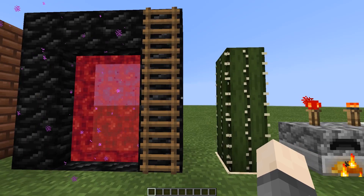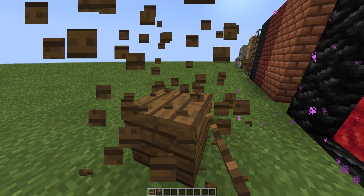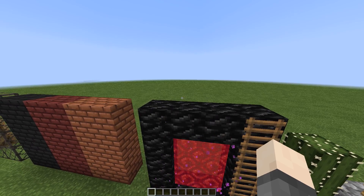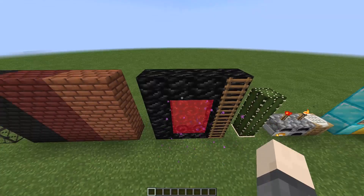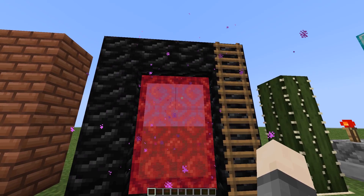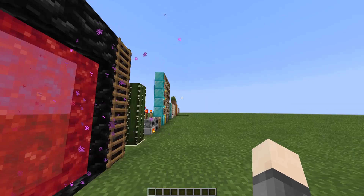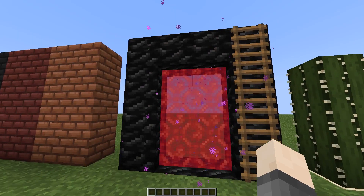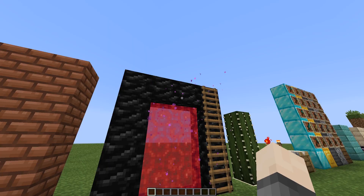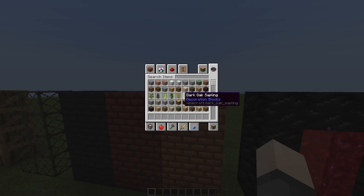The ladder is made to match spruce wood — you can see it matches when placed. The obsidian is the new default version but desaturated. The nether portal is red instead of purple, but I can't change the particle color since it's hard-coded into the game — I'll need to wait until Optifine comes out to fix that, which really sucks.